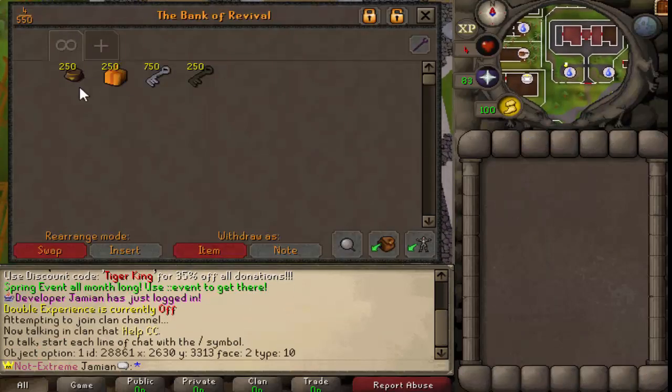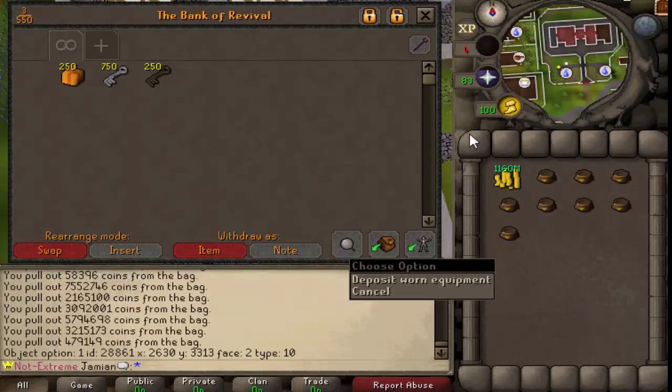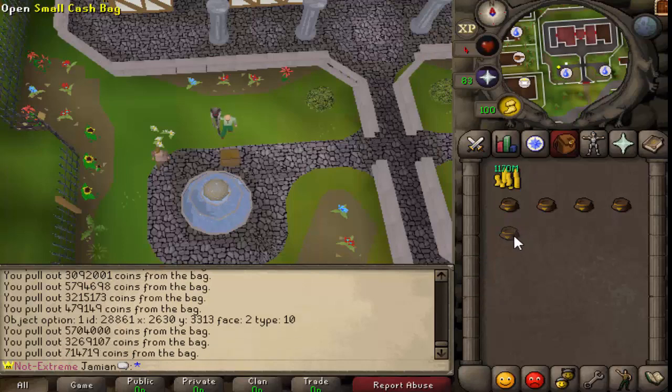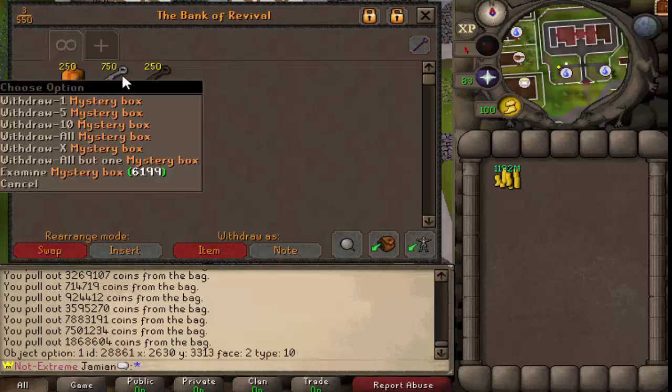Let's get a nice little visual. Let's open up the cash bags first. We got the last eight here, and boom — almost 1.2 bil. That makes sense; they have a chance of giving up to 10 mil, so the average of that would be 1.25 bil. We're basically just slightly below average, but you can see it basically is that way. That's nice. Let's get on to the mystery boxes next.